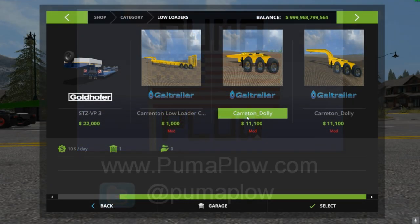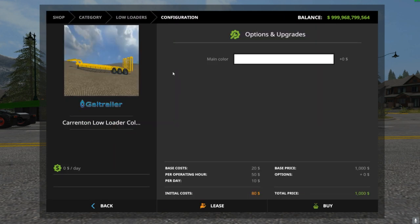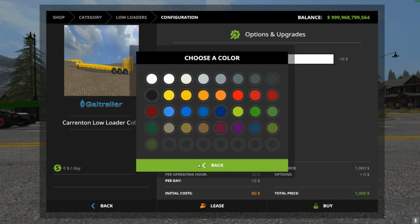What is up guys, it is your boy John here from Poobah Plow, welcome back to another mod review. Today we have the Low Loader Pack — holy crap. The actual trailer is a thousand dollars in-game, which seems a little underpriced if you ask me. You can customize the color of each of the pieces.